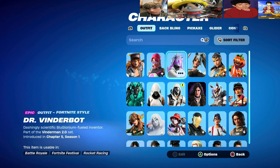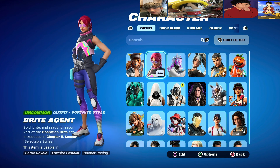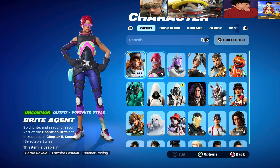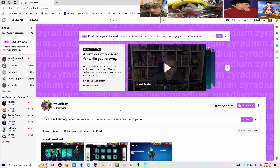Here are the four skins: Clara, Dr. Vendor Bot, Bright Agent, and Lena Scorch. As I mentioned, I'll be streaming on Twitch — it's twitch.tv/Xyradium. By the time this video ends it'll be about an hour until I stream, which will be at 4 PM Pacific Standard Time. Feel free to join — Nightbot will pick a winner every 10 minutes and they'll get a V-buck card.